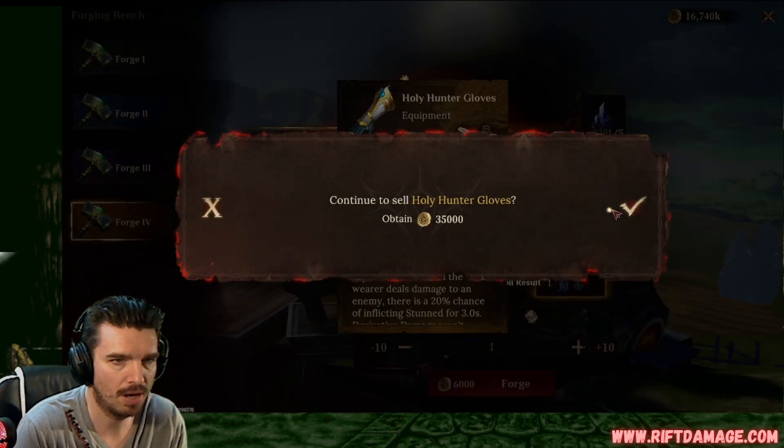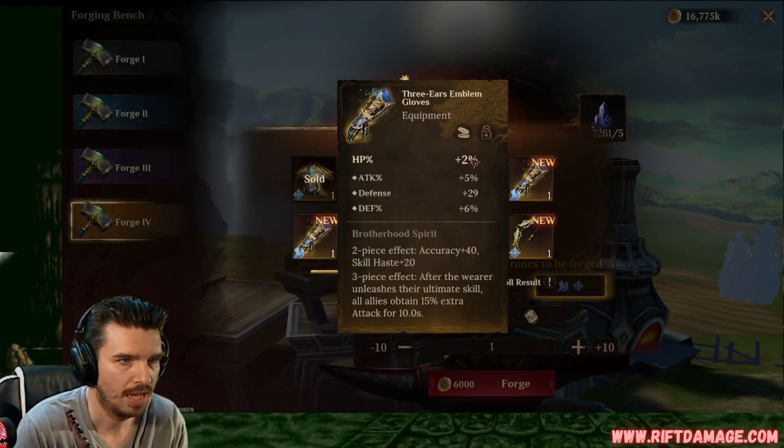Flat HP gloves. That's pretty bad. HP percentage, attack percentage, defense and defense. Not bad. Gloves, we like those. As long as it stays in attack percentage and defense percentage, we're good. Crit rate gloves with crit damage, enlightenment, and defense. That's not bad.